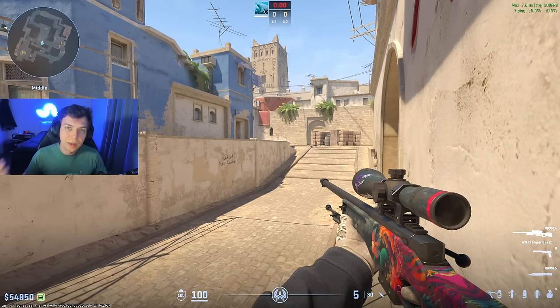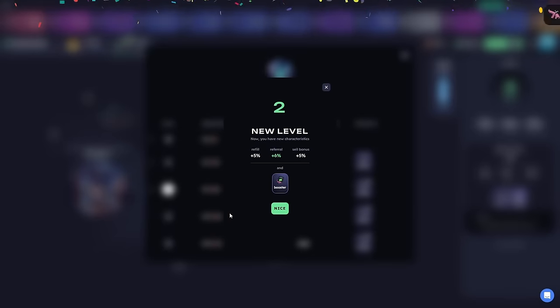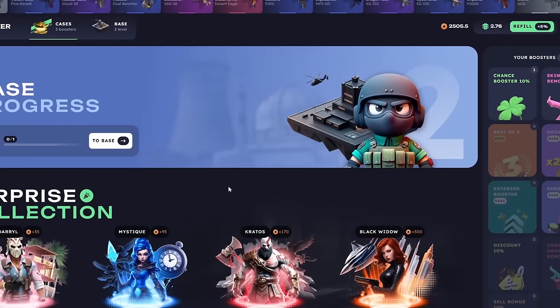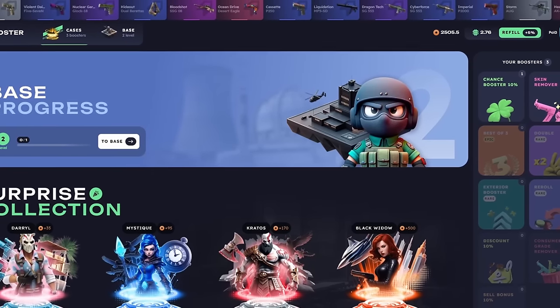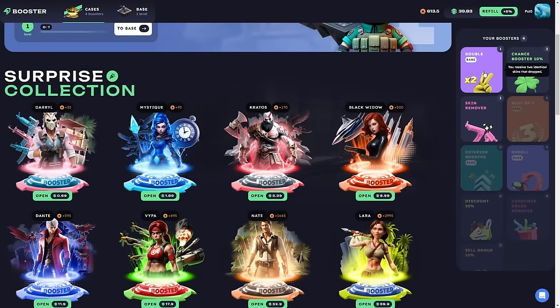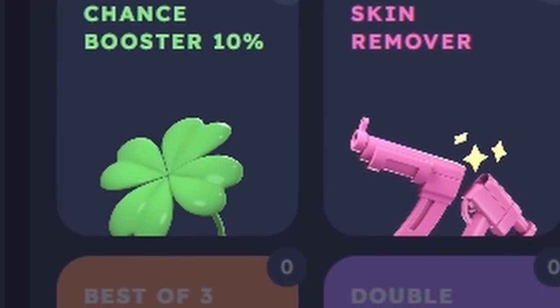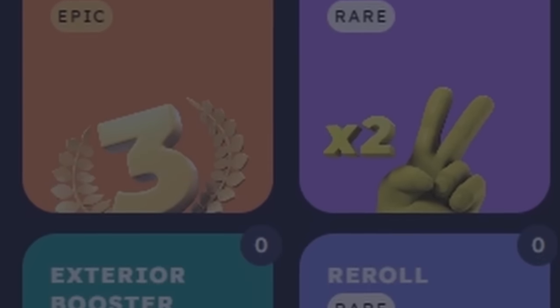Thanks to sponsors like Boosterland, I'm able to push out this daily content. At Boosterland, the goal is to level up your base and collect bonus rewards for doing so. Earn boosters from your special buildings within the base, or just from upgrading your base, using code Polo or playing Roulette. These boosters give you better odds when you use them — such as the double, that doubles the drop you get from a case; the re-roll that grants you another free spin; and the sell bonus that adds 10% value to whatever skin you're trying to sell. You can also get 6 different types of boosters just from completing the tutorial.